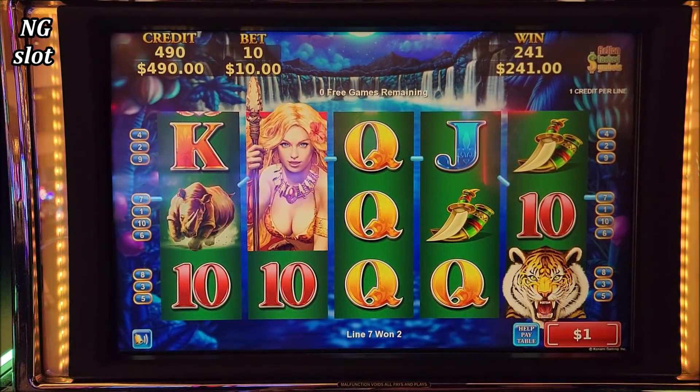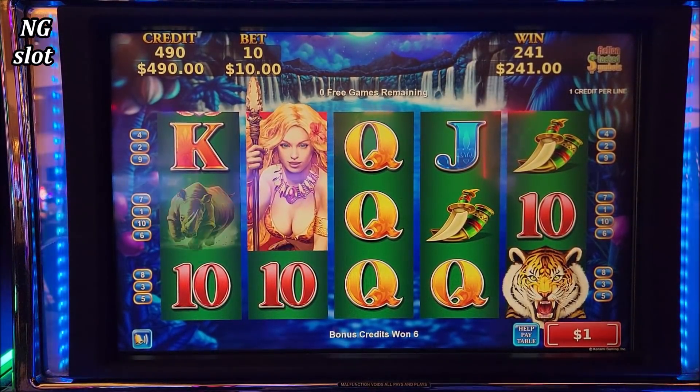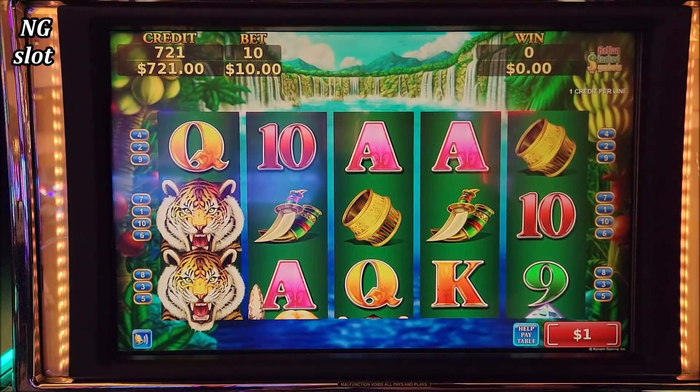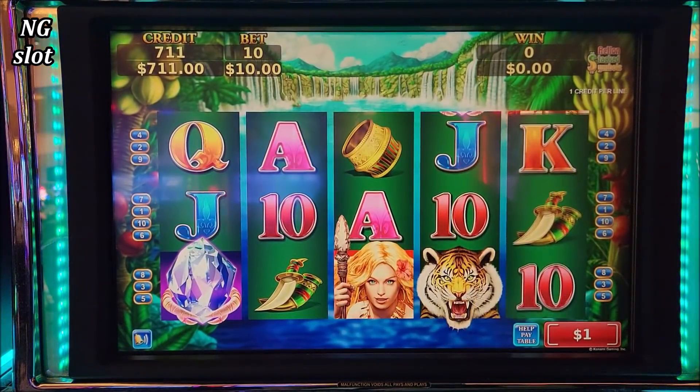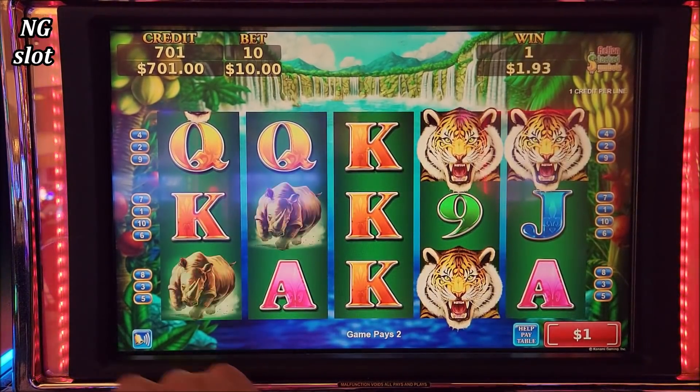Let's go guys. Let's try a couple more spins until they will pay me this jackpot. We got $241. So that's our $200 back. We are at $500 on this one. Let's go — let me double check the wild again.